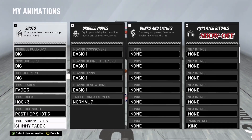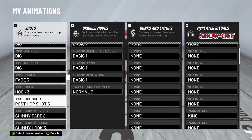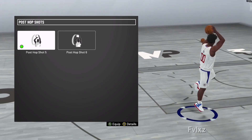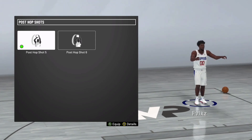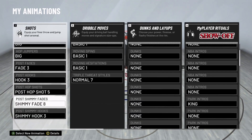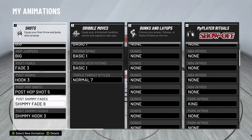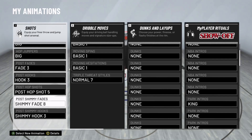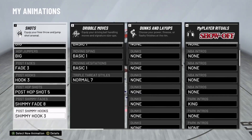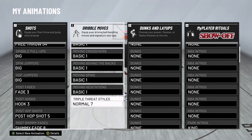Post hop shots are a really good one you will be using — I use post hop shot five. Post hop shot six looks like his hands are a little inconsistent, while post hop shot five looks better and is easier to green. For post shimmy fades, pick post shimmy fade eight, which is the default. For post shimmy hook, pick hook three which is also the default — remember you won't be doing hooks much anyway.